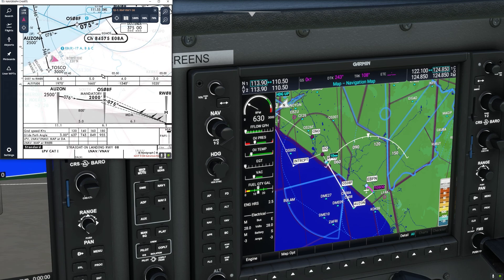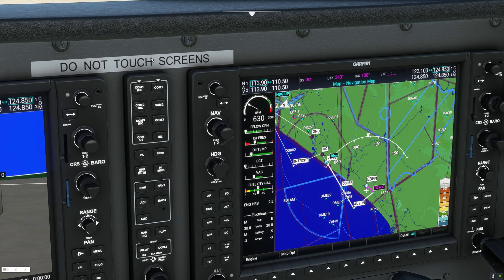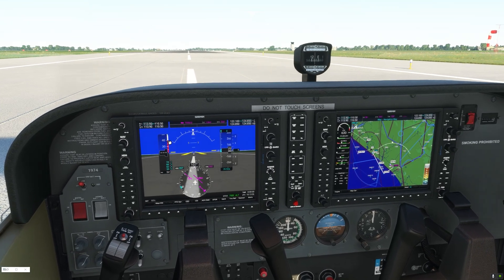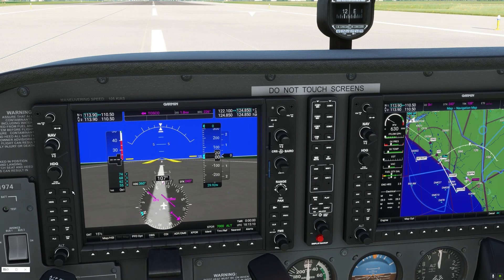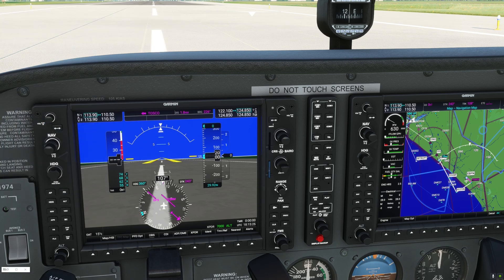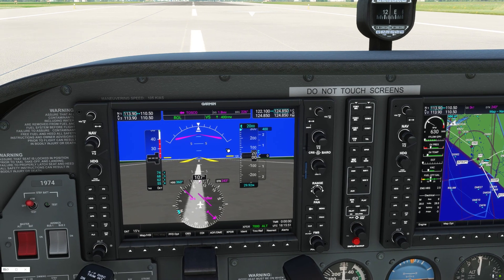We are ready to take off and fly our path to Ostend. Also important: when you intercept the glide path you need to be at an altitude of 2000 feet — you can see this indicated on the chart. So I will not climb higher than 2000 feet on this flight. Turning this knob I set the altitude to exactly 2000, then I click vertical speed and set a climbing rate of 400 feet per minute.